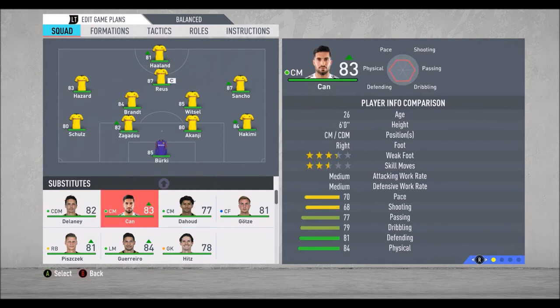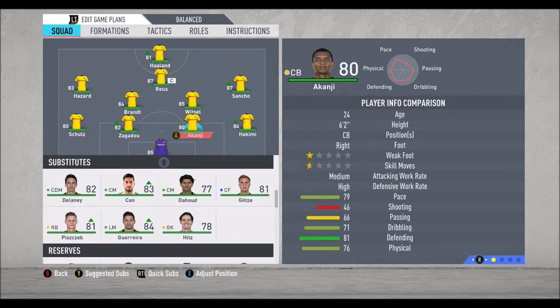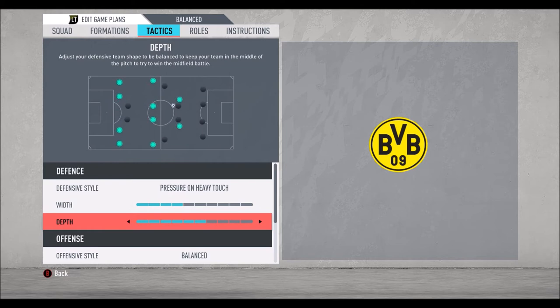We have some really interesting players on the bench, like Delaney, Emre Can, Thorgan Hazard, Götze, Piszczek, and Guerrero. Now let's check tactics. Defensive style: pressure on heavy touch with 4 bars, depth 6 bars.